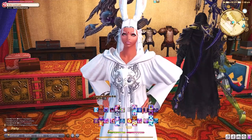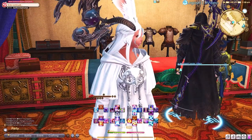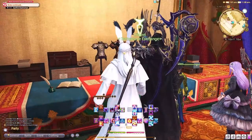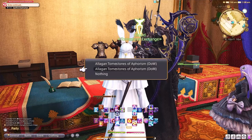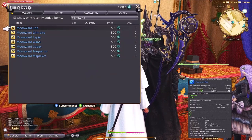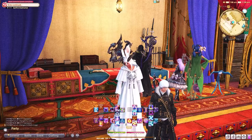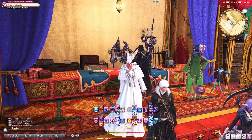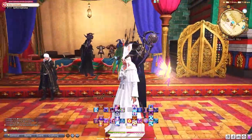So if you're not doing any savage or extreme content, you're simply going to want to get tombstone gear. The tombstone gear is located right here in Radzat Han, and they use the tombstones of aphorism. This will give you your level 95, item level 570 gear. When you get this gear, you're able to do the regular raid — the new one that just came out — Pandemonium.